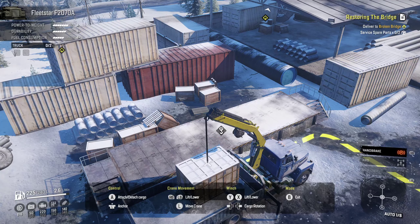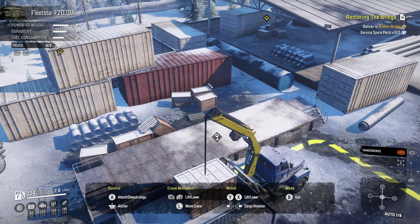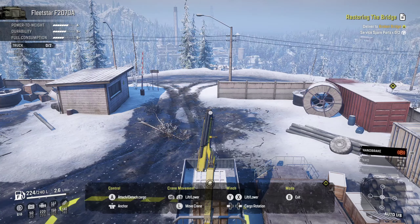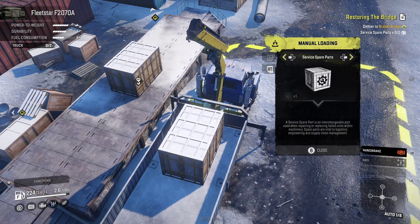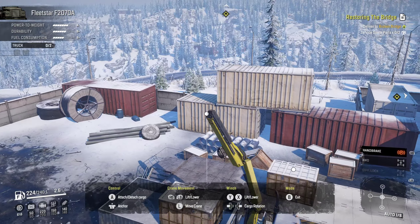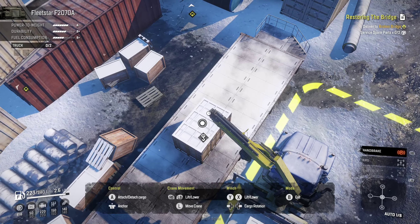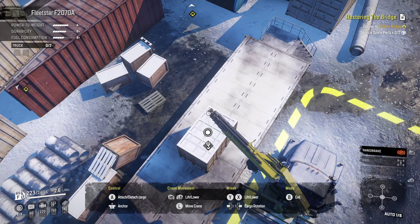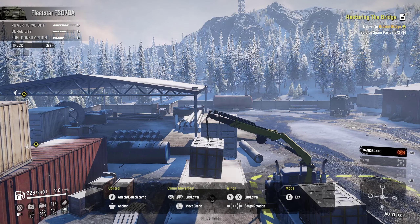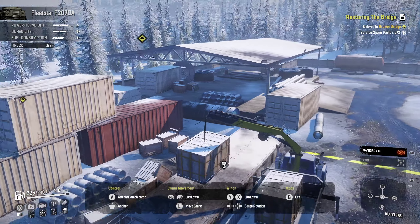You have to make very subtle movements, otherwise the cargo swings around like crazy. Then we bring it back, lower it down — I think that should be good enough. We detach it — okay, one down, one to go. Then we go to cargo management, service spare parts again, and crane mode again to load the second one.